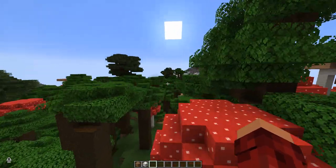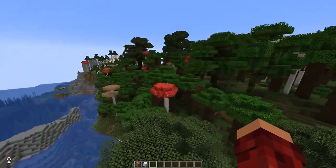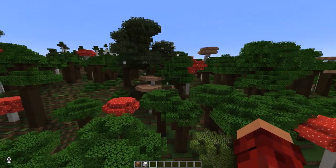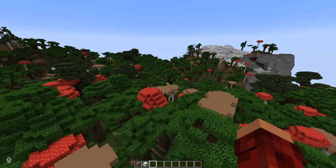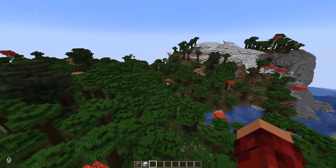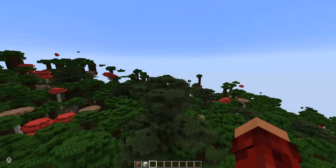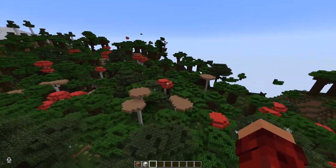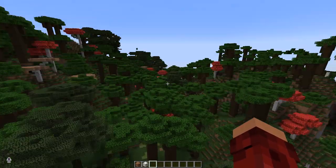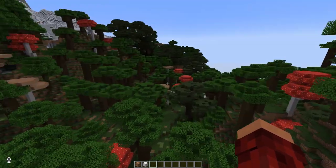In addition to that, Humanoid has also made it Terralith compatible. So if you have Terralith installed and you want to run this as well, it will work together. There are other things I may have missed showing you, but the best part about a datapack like this is it's best seen with your own eyes. What you really need to do is download it, load it into your world, play it, and just enjoy it.